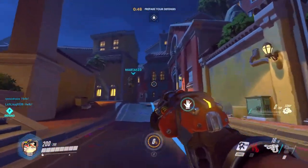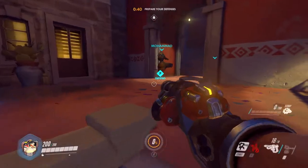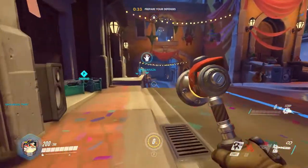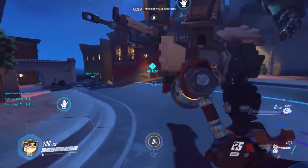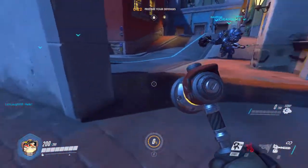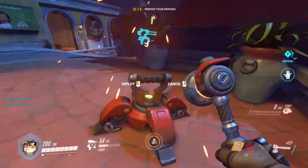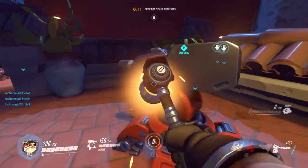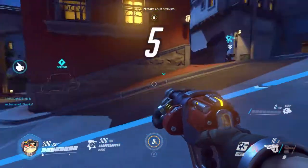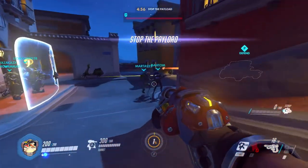We've got Junkrat too, who is honestly a really strong character. He can make a big difference if he's a good player — let's see if we can stop him pushing the payload. There's a Zenyatta skin I think. Attackers incoming in 30 seconds. They're gonna come in easily from here, so maybe over here could be good — they need to get up this ramp first or down the road.